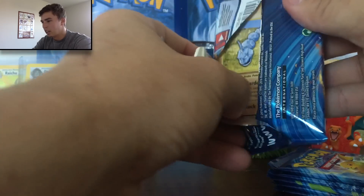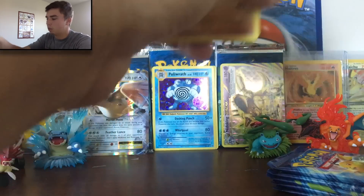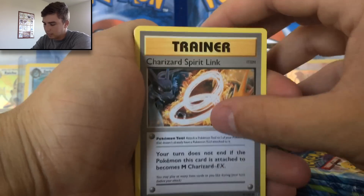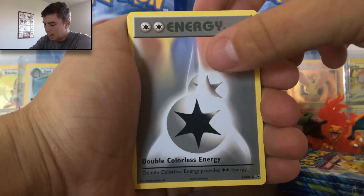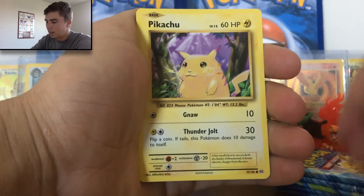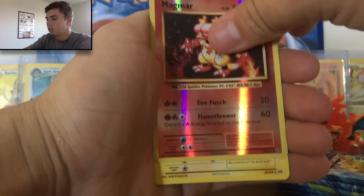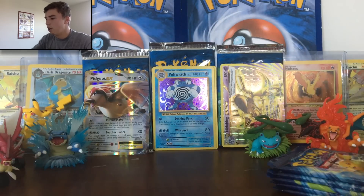So we got another Mega Charizard pack — hopefully he can give us a mega good card. I would love the Dragonite Full Art — don't know if that's going to happen but hopefully it does. We got a Charizard Spirit Link, a Double Colorless Energy, a Nidorino, an Onix, a Staryu, a Pikachu, a Doduo, a Ponyta, a Reverse Magmar — that is a cool card, gotta love Reverse Magmar. And we have another Electrode as our regular Rare. No problem.